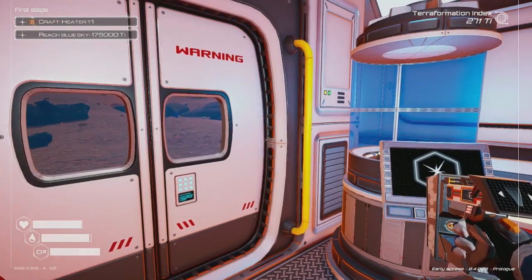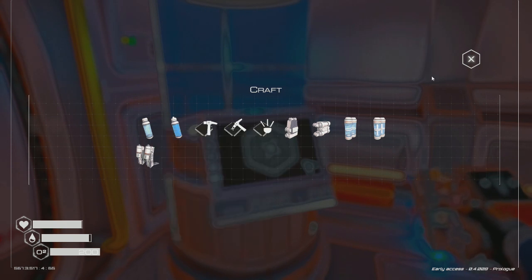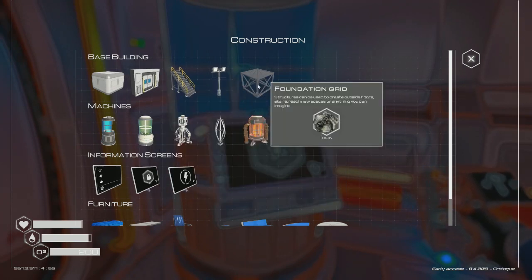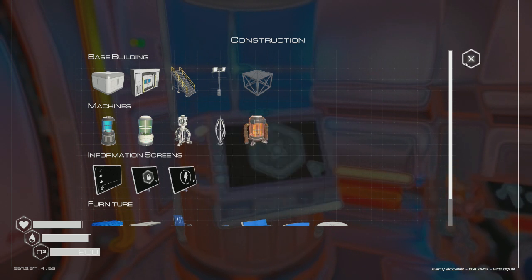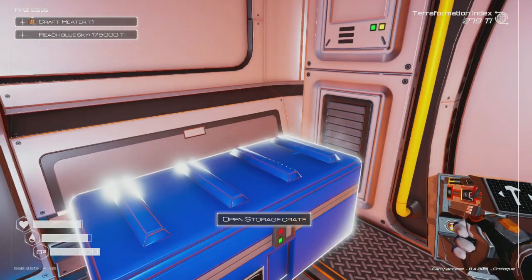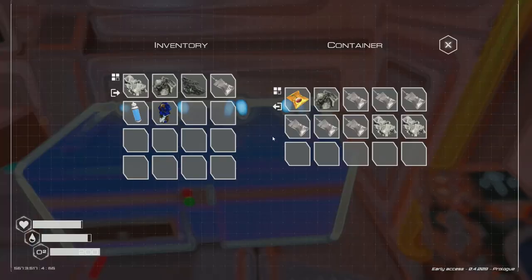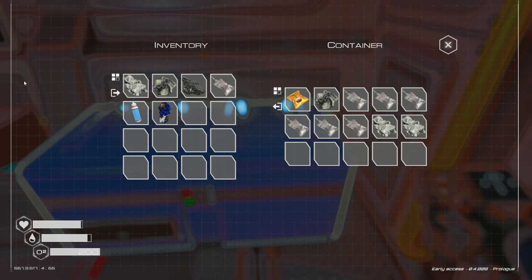We need to build up our heater — that's the only next objective left for us to do. We're also looking to build a bunch of other stuff in a queue system, like a couple more wind turbines for energy. We seem to be doing okay right now but might need more eventually. We have lots of resources, though I can only add three different resource types — I need to go look for the others.